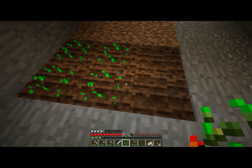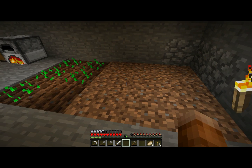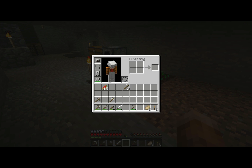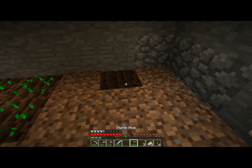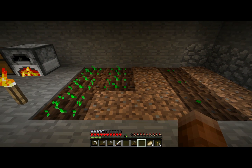I'm going to plant our five seeds there, and those will grow into wheat. That wheat can be used to make bread or breed animals. If you put a melon slice in the crafting table, you'll get melon seeds. I'll get a couple of those — let's say three. And over here I'm going to plant those, and those are going to grow melons.